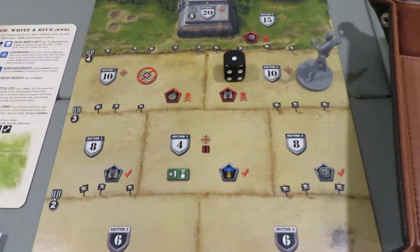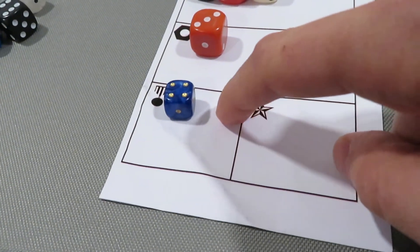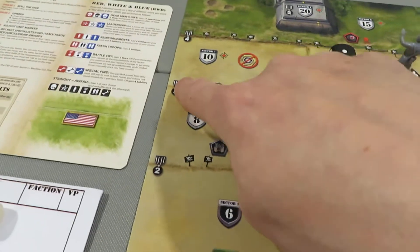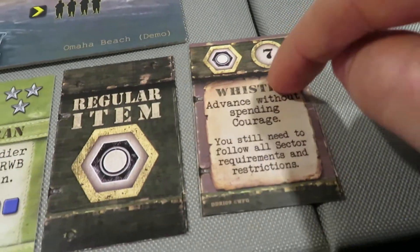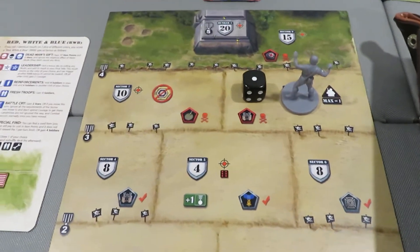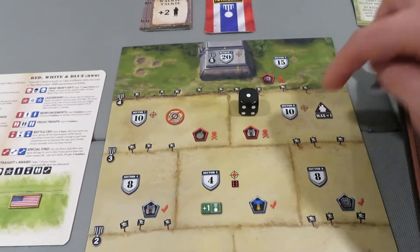So we're going to have to see if I can swing this. The cool thing is I do have four courage to solo spend. At the end of the last turn, when I moved from here to here, it cost me three courage to do so, so this would now be reduced to one. But I did pick up the whistle in a prior round, which allowed me to move into this section without using any courage. So that's really good. We're in this location and I've already killed off my scout and there's nothing else to resolve.